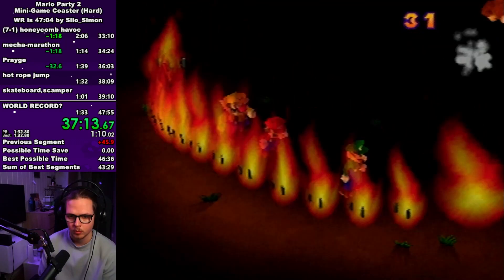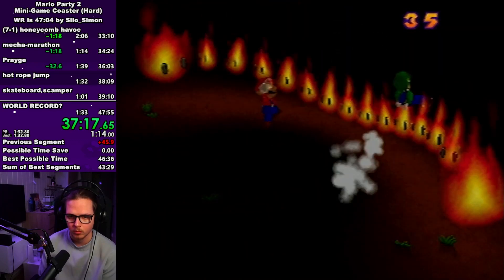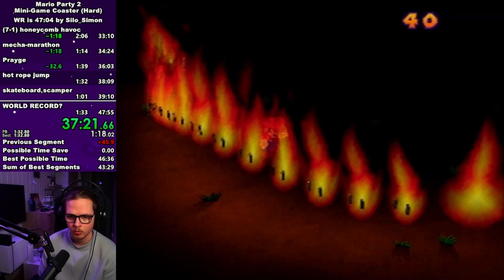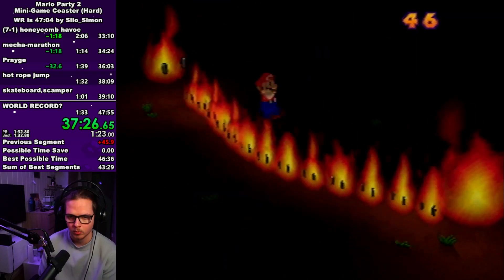In hot rope jump you just gotta hit 50 — even if the CPUs go out early you still have to hit 50. The only thing to be cautious about is not doing full hops all the time since there is a bit of lag to your landing. When the rope speeds up you want to do a lot of short hops to be able to make it in time for the next jump.